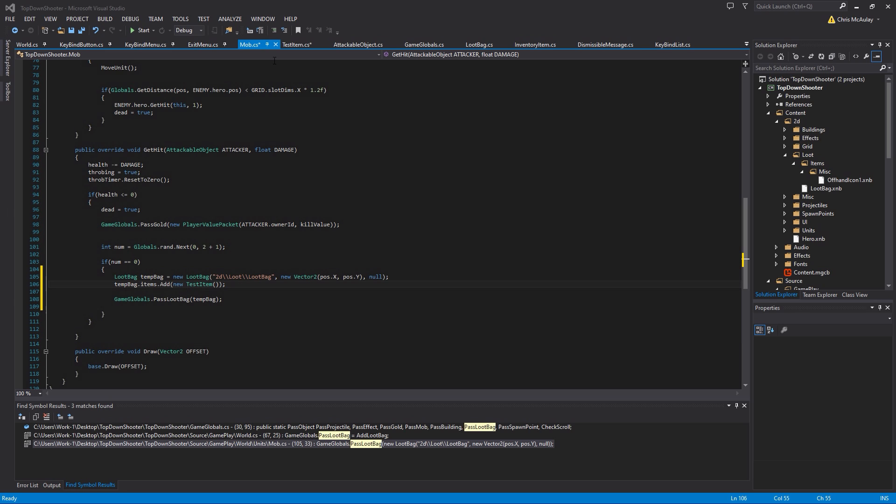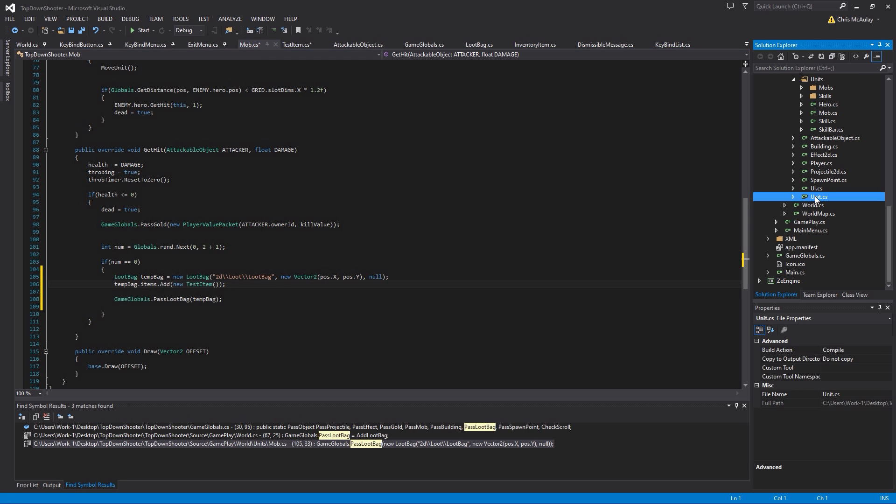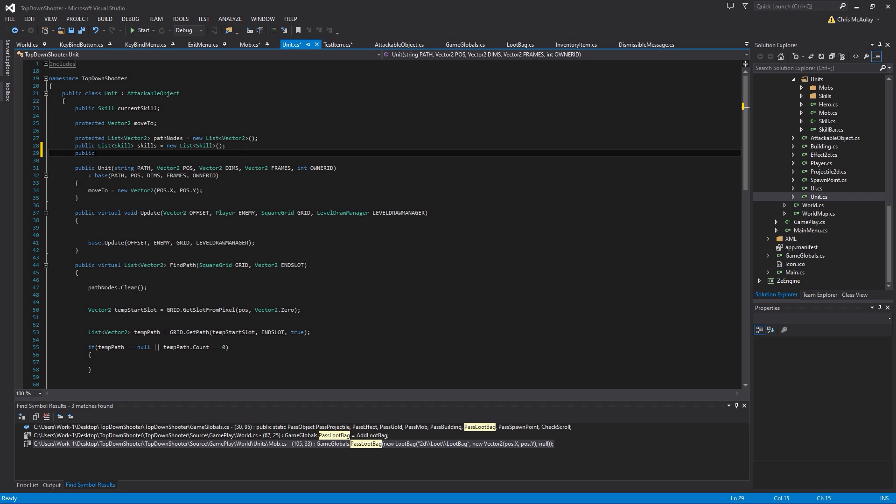The next thing we want to do is come into our Unit class and add the inventory. We're going to say `public List<InventoryItem> inventory = new List<InventoryItem>()`. That creates our inventory, which is kind of a big deal for pretty obvious reasons. We want to be able to keep control over all of these inventory items — that's the list of them, and that's what we're going to be adding to.